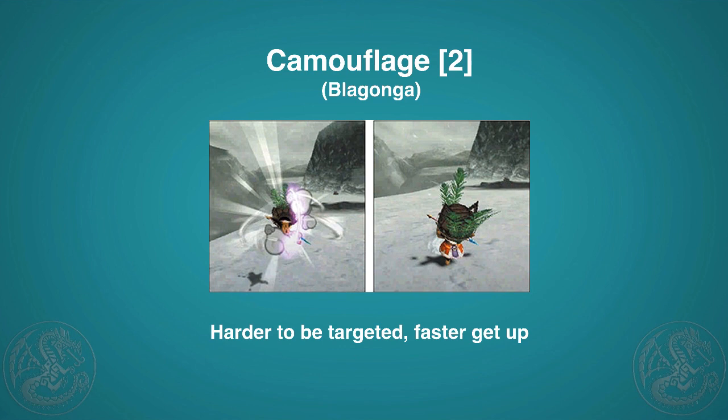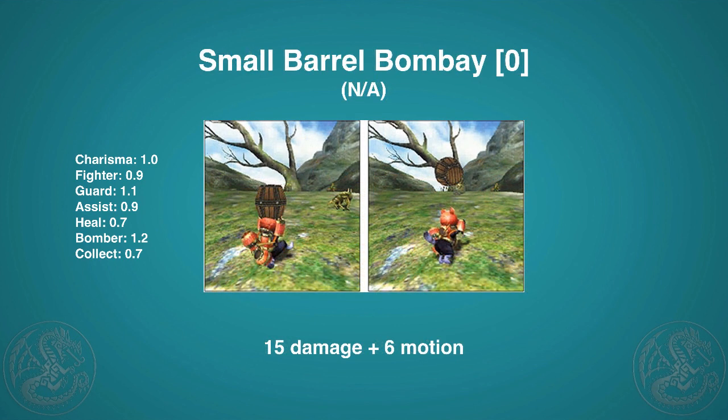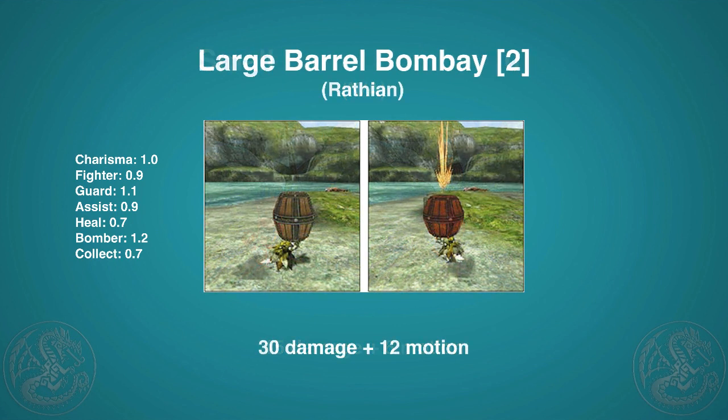Now for the bombs — the fixed damage listed is just like barrel bombs for hunters, but cats also get some motion added. The bomber cat gets 20% more motion value on blasts than other cats. The Petite Barrel Bomb is free and does 5 damage and 2 motion — pretty weak. There's a stronger version, the Small Barrel Bomb, which any cat can get: 15 damage and 6 motion, though it takes a little longer to throw.